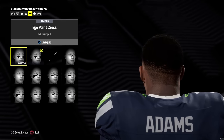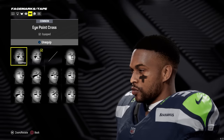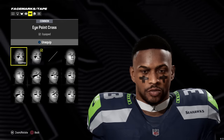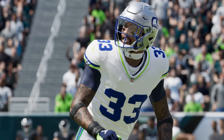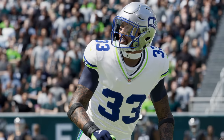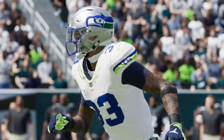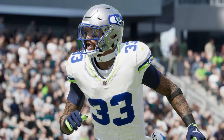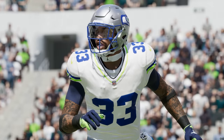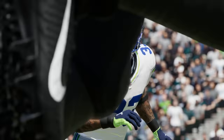Another really unique one is Jamal Adams, the safety for the Seahawks — he wears a Jordan headband around his neck, and that's been added in. These are just the players I showed, but this mod literally has like 50, 60, 70, maybe more players edited in it, so I can't show them all, but there is a lot of heat. Shout out to YourBestBengal for this mod.